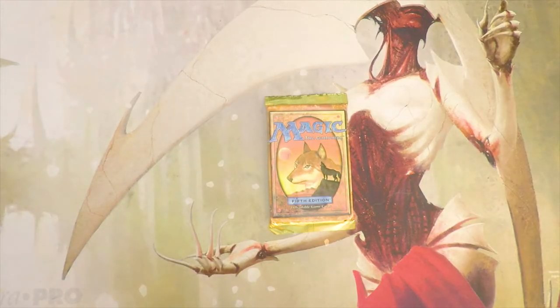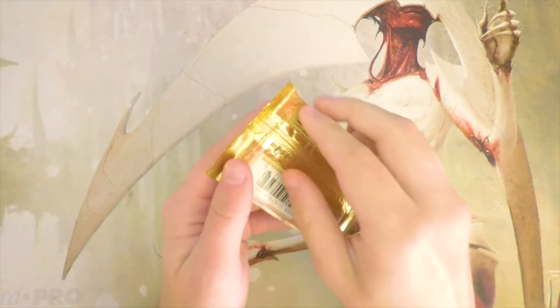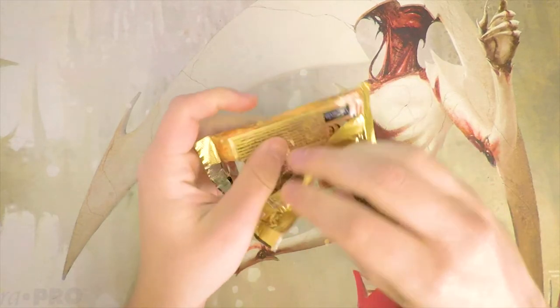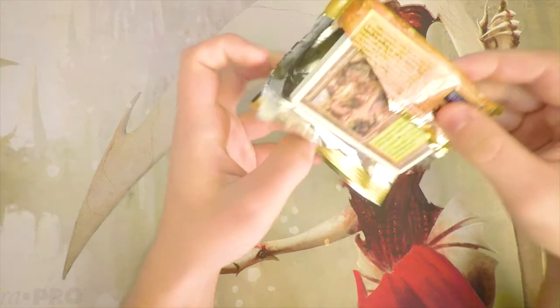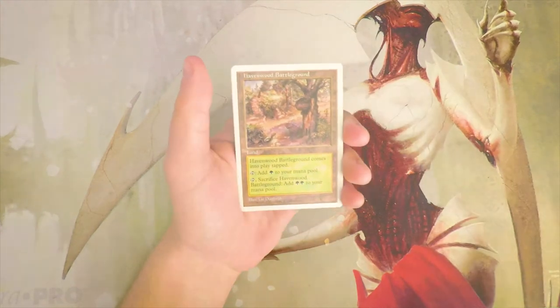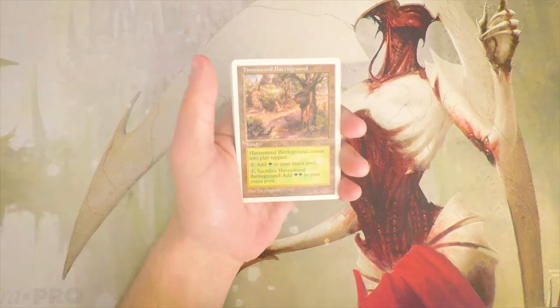Welcome to the next episode of the Crack a Pack series. Today we're going back to Fifth Edition — a fantastic set with a lot of good cards. Mana Vault is at the top, Sylvan Library sitting at thirty dollars, Birds of Paradise, Meek Stone, tons of other awesome stuff. We're going to go through this as a draft pick, figuring out our pack one pick one. I'm not the best drafter, and I don't know where the rare is in this set, so we'll see what we get.